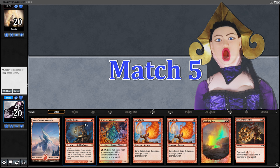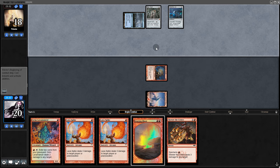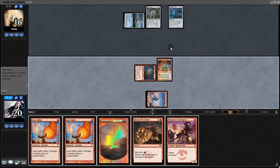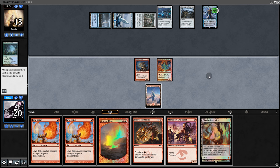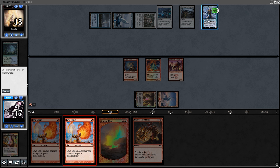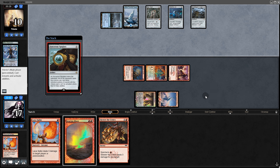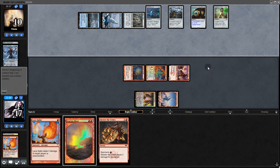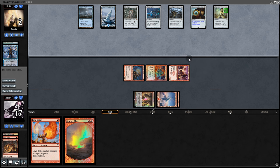Opening hand: 1-land hand but we have Goblin Guide — we'll keep. Opponent hits a land — probably Red Prison, so we watch out for Chalice. Swing for 2. Narset grabs a Chalice. No land — since they'll probably play Chalice next turn, we play Monastery then Lava Spike, and swing for 5. Another Narset grabs a Sorcerer's Spyglass taking out the Lavamancer. They play the Chalice — that's okay. Skullcrack, swing for 5, putting them down to 2. Concede.